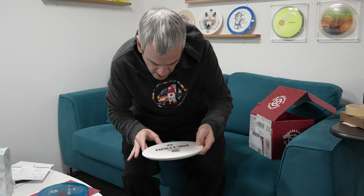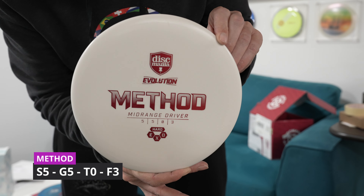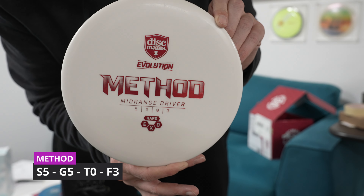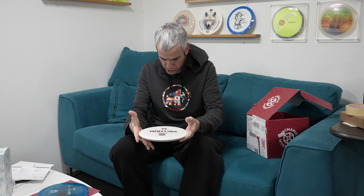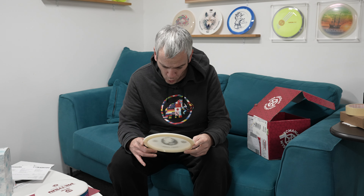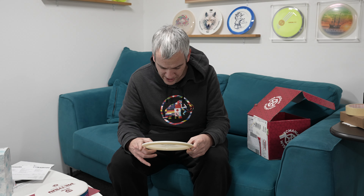Next one is a mid-range: a Hard Exo Method, just plain white, overstable as hell — 5, 5, 0, 3. Not really a special stamp or a special disc.